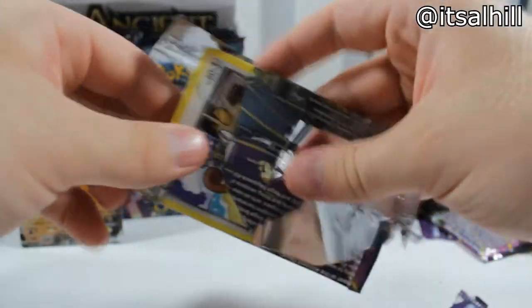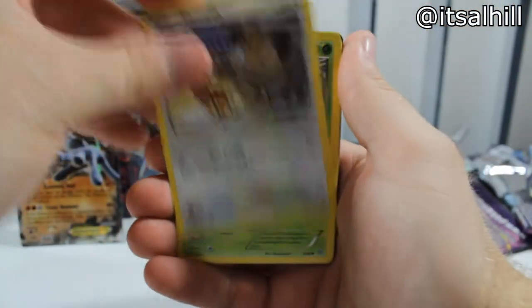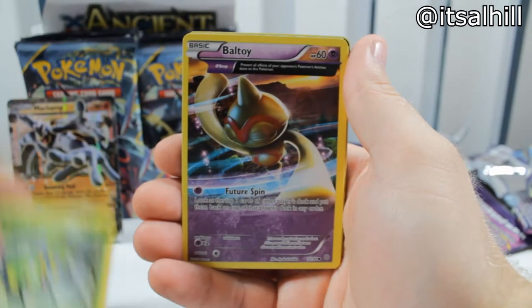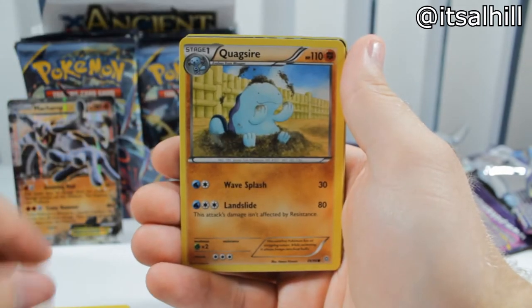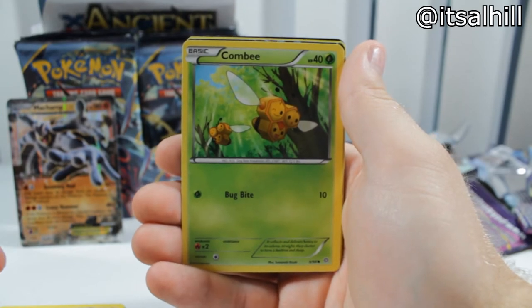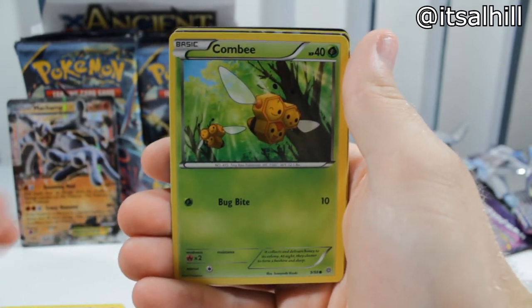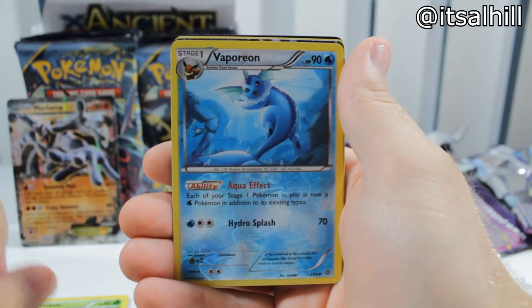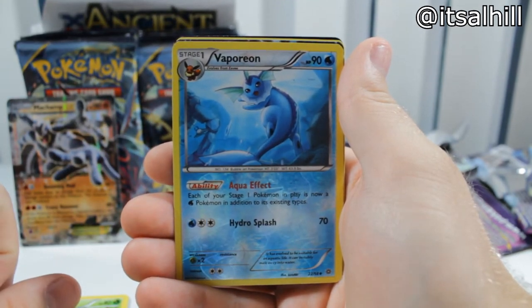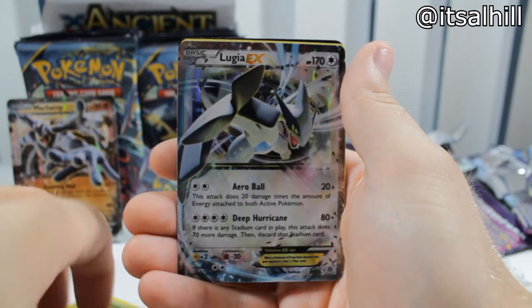Let's start the next pack. Meowth, Spinarak, Baltoy — oh I see something good. Quagsire. The Combee — least fair Pokémon, that Combee is winking at me right now. Vaporeon Reverse — actually a pretty nice reverse holo there. And a Lugia EX! I knew Lugia was in the set.